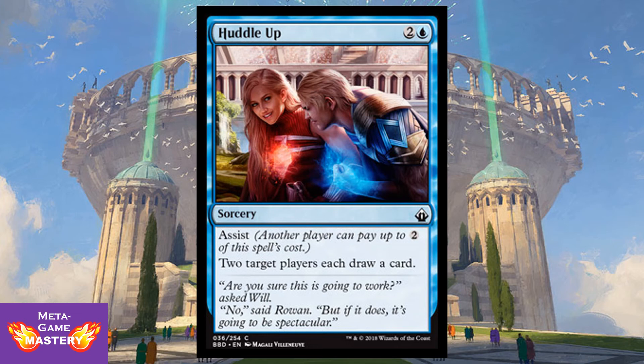Huddle Up is the first card we look at with the new Assist mechanic. It's 3 CMC — two colorless and a blue — for a sorcery. Assist means any player can pay the colorless mana for the spell's cost. Two target players each draw a card. This is really good for Two-Headed Giant because it's just you and your partner. In Commander, it's interesting for political purposes — you can pay one blue and coerce an opponent to pay the two mana, and in exchange they draw two cards. If you like political games of Commander, you're going to love assist cards. Outside of that, they have no use — they're just not good.